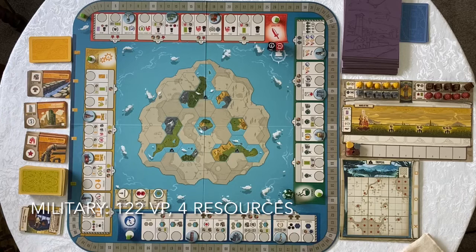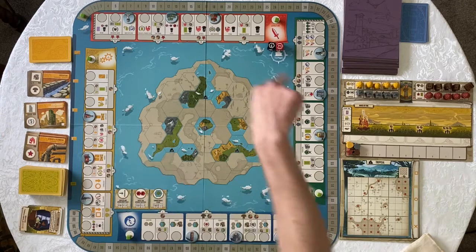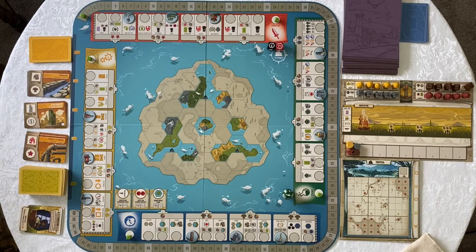On the military track, you'd only have about four resources left over at the end, but you'd have an additional civilization. One key difference about the military track is you can get all five income buildings related to that resource by moving up it. On the other tracks, you get four of the income buildings associated with the resource. On technology, you do get a fifth building, but it's a building from one of the other three.